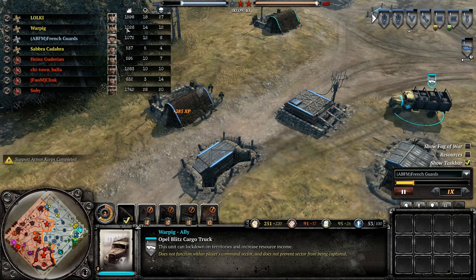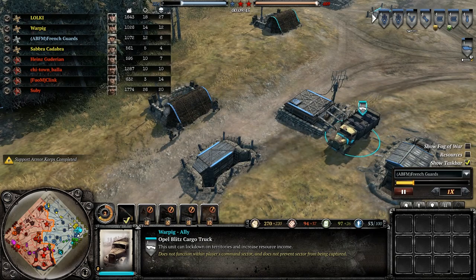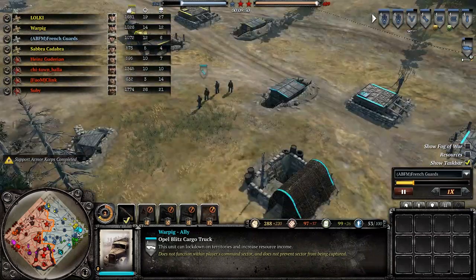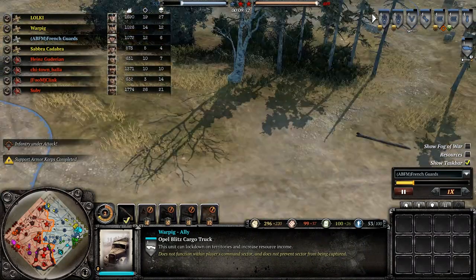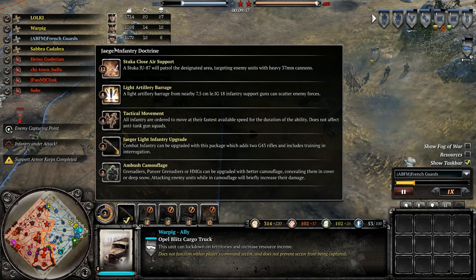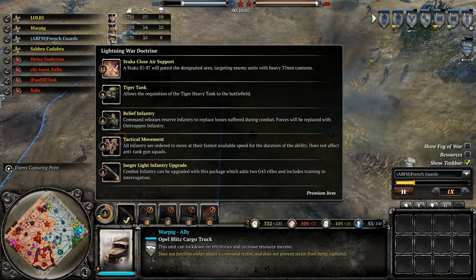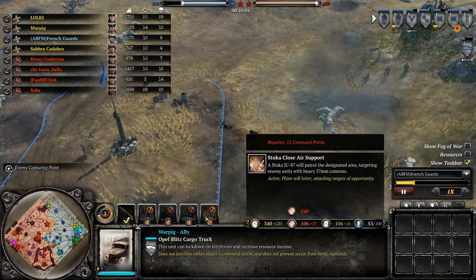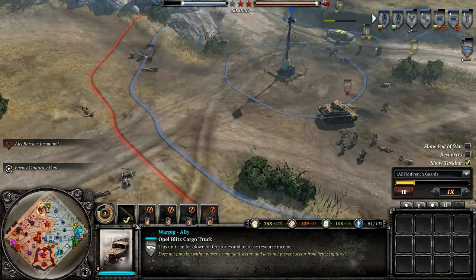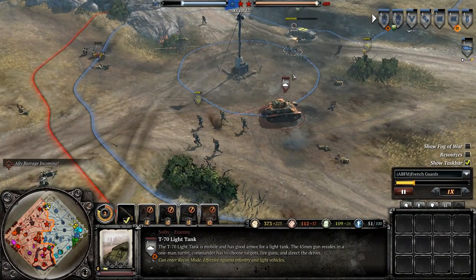I haven't seen Loki use those assault grenadiers yet — he should really use those guys. Oh, there they are, good. He's using them, under mortar fire. I want lightning war doctrine. I really wanted to use it for the Stuka air support, which will come in very handy later on. That's a reason I wanted to show this for 4v4. Around 10 minutes you're going to have a tank out — unless they're going for some fast strategy and have a T-34 out in 6 minutes.